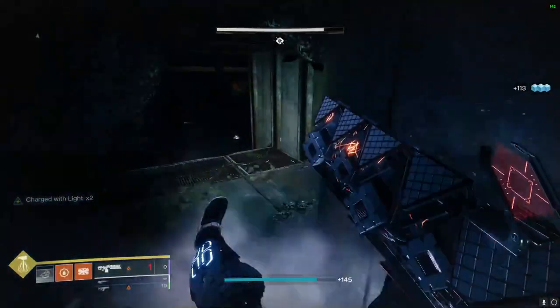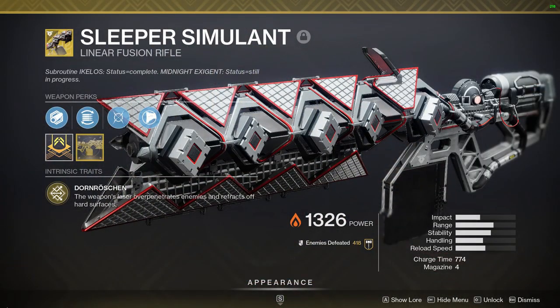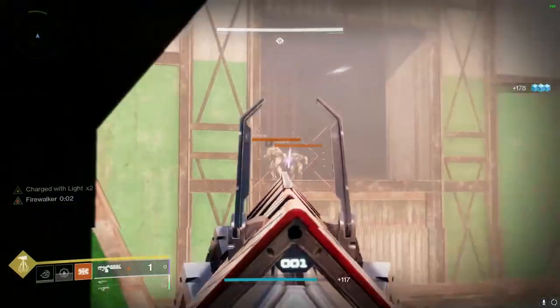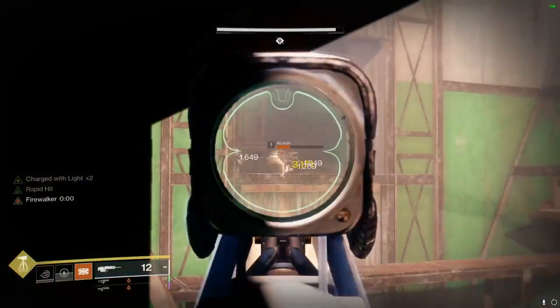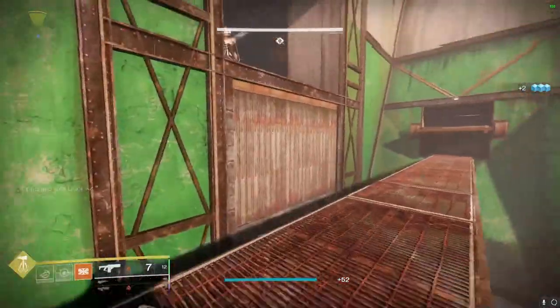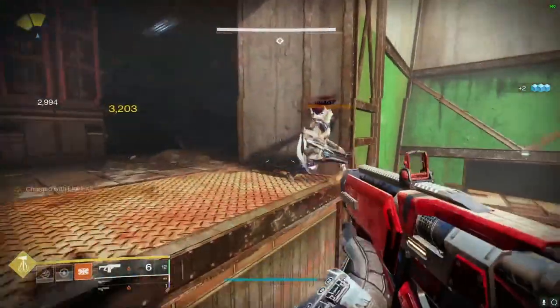Then finally, on the Heavy Weapon, we're going to be using Sleeper Simulant because this is the most powerful Linear Fusion Rifle in the entire game, especially since it just got a buff to its catalyst, giving it another bullet in its magazine. With Sleeper, you're going to be dealing right around 125,000 damage per shot while fighting the bosses in the dungeon. So if you don't have it, I highly recommend you pick it up from the exotic kiosk in the tower.